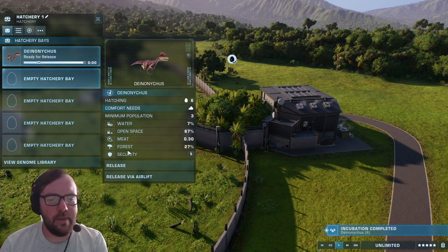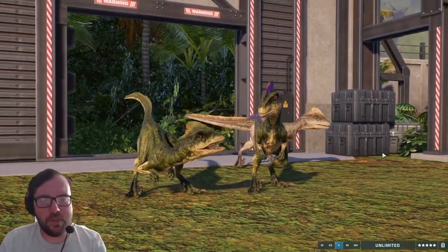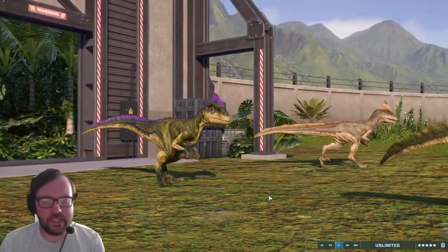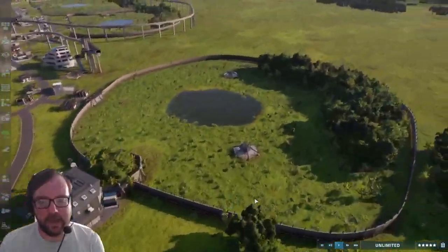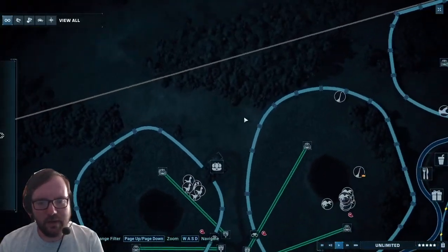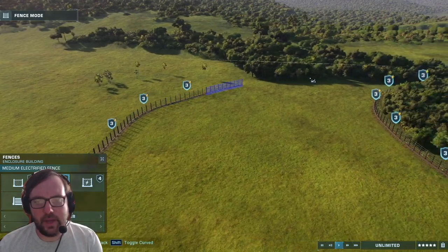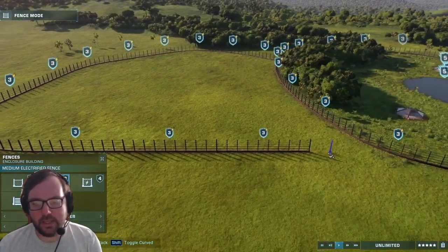Once they're done, we'll move on to the next enclosure. I'm thinking maybe start on the swampy enclosures. Excuse the framiness — as more dinosaurs show up into the park, it's going to get framey. Expect that. We'll have like a little swampy area — the Dimetrodon, the Spino, the Baryonyx. We'll connect this to that.